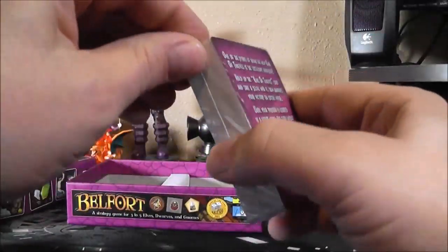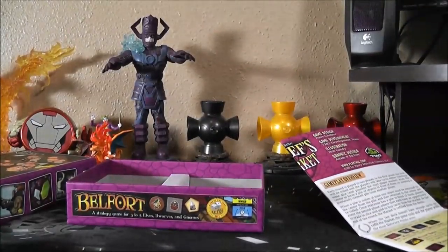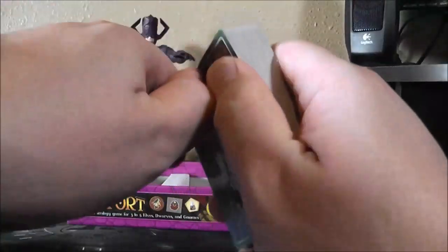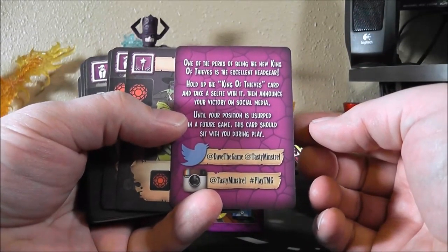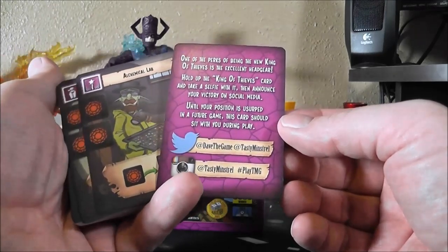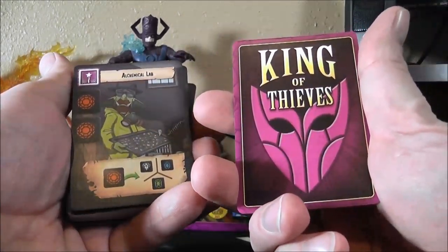And we've got all the cards here — let's check these out. One of the perks to being the new king of thieves is the excellent headgear: hold up the king of thieves card and take a selfie with it, then announce your victory on social media. Until your position is usurped in a future game, this card should sit with you during play. Oh, that's pretty cool — king of thieves, nice.